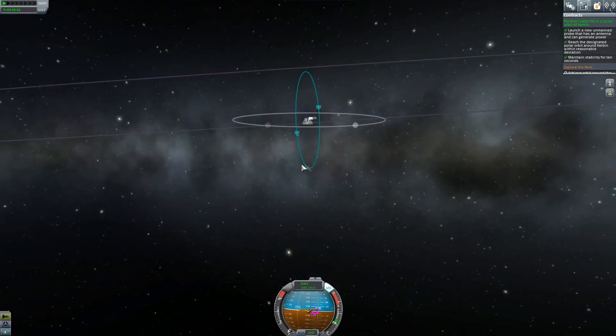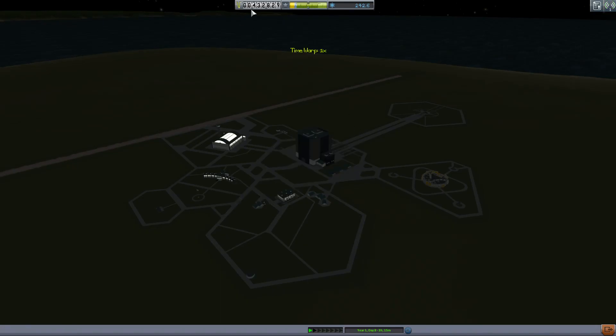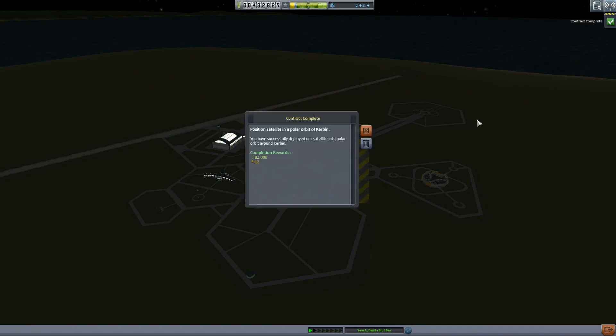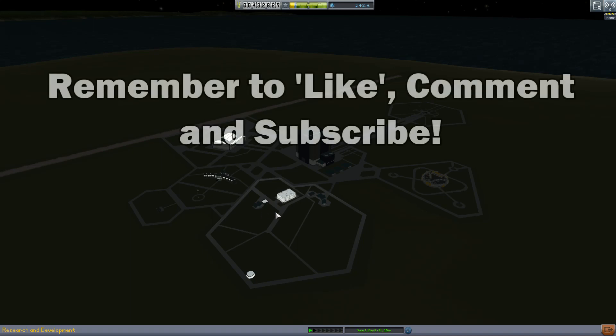That satellite can happily orbit forever and a day. Let's go back to the space center. We've got an extra 82,000 on top of the advance, putting us over 432,000. We're very close to being able to upgrade Research and Development, which means we can get into some seriously cool technology - hypersonic space planes and all kinds of stuff. Come back for the next one, peace out.